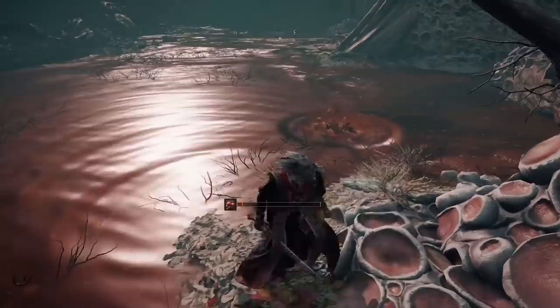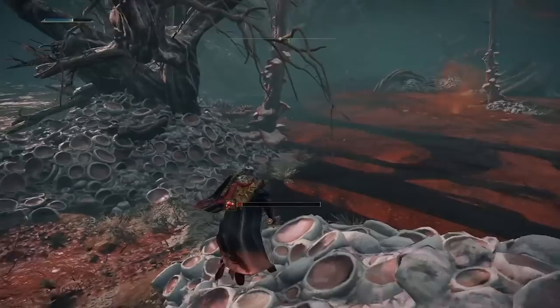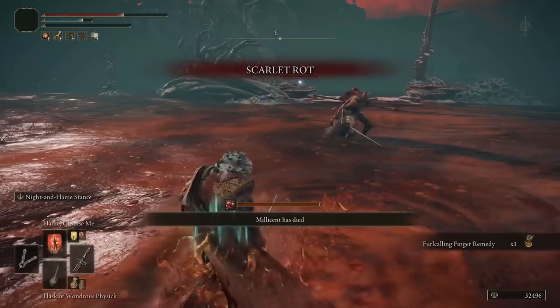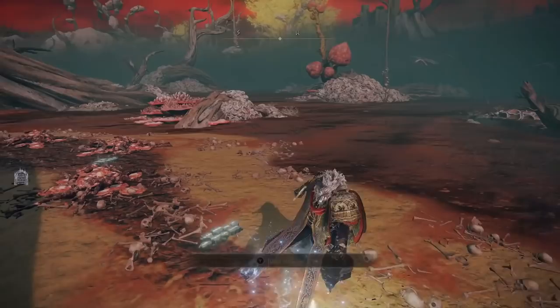Continue southwest to this next little section — there's going to be another one of the enemies that spawns in. Keep going southwest and through here: you do have a chance of a third one spawning in, it doesn't happen all the time, but if it does simply take it down then fast travel back. I got invaded by Millicent — she's basically an NPC in the game that wants to be cured of scarlet rot. After dealing with her, I got the legs. I'll show you a complete run of all three spawn points.